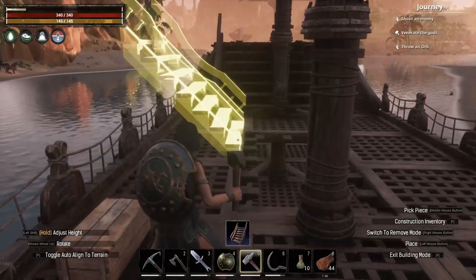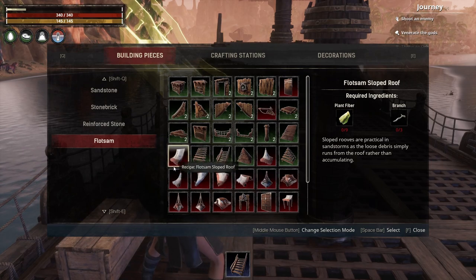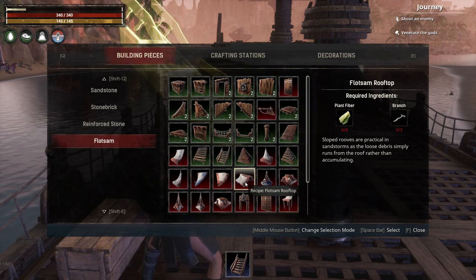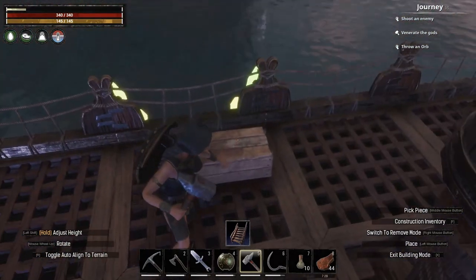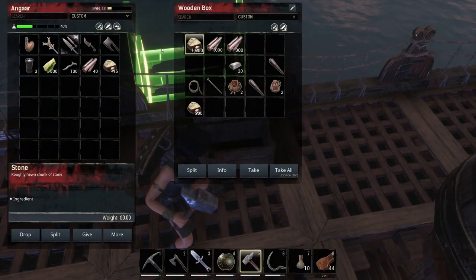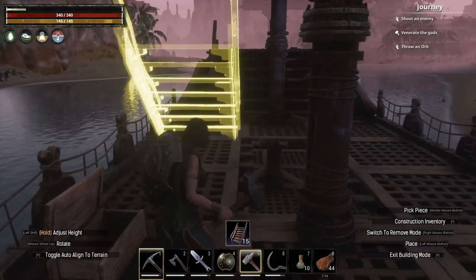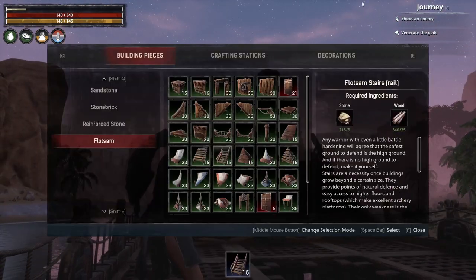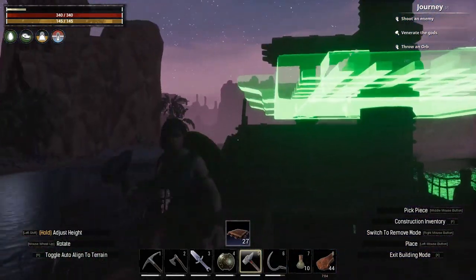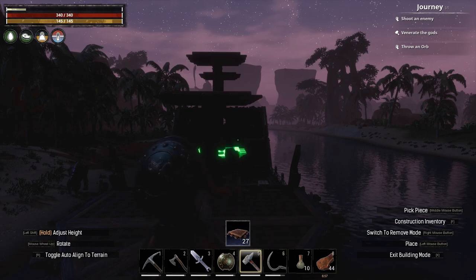Now we need to make sails. We're going to use Flotsam rooftop pieces because they're made out of sail material. Since the ship is in port the sails are up and tied, so we just need this one style. Those need fiber and branches. We'll also need to make some platforms using the ceiling pieces. It's getting dark so I'll pause here and bring you back when it's daylight.